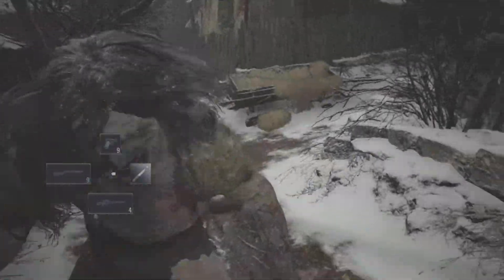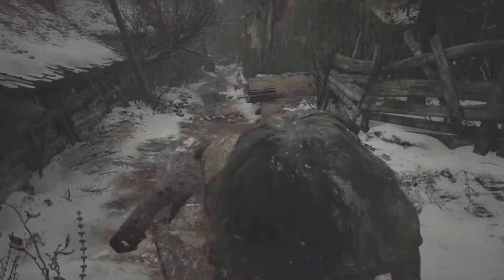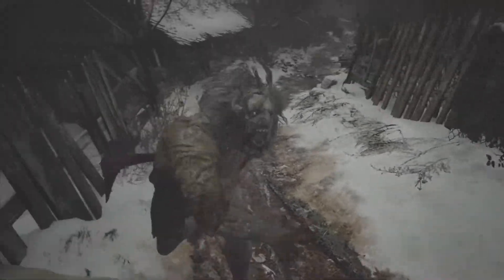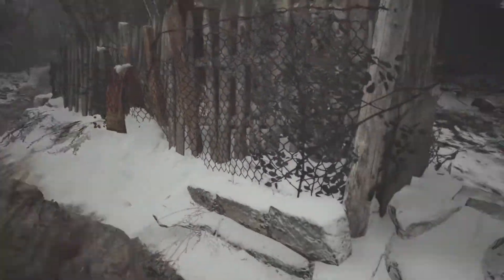I've gotten that to trigger several times when they've tried to swing at me with their melee weapon or when they've tried to grab me. But every time I've tried to do it at the exact same point, it has never worked. So don't trust that mechanic at all. Don't bother using it. Just play the game like normal and do everything I'm demonstrating right now in this walkthrough.